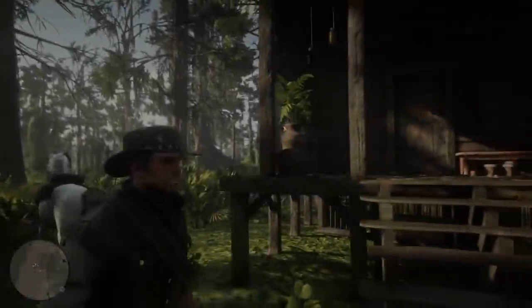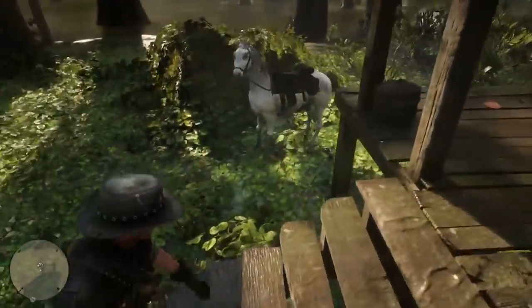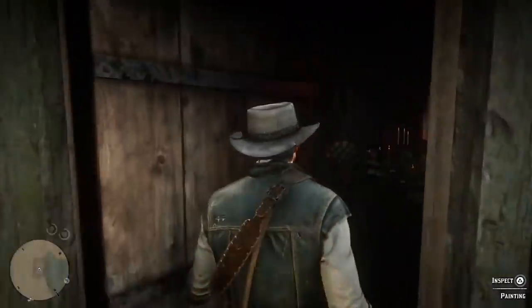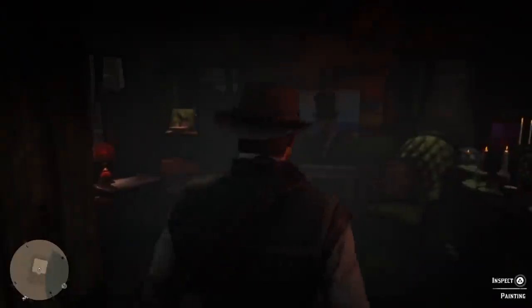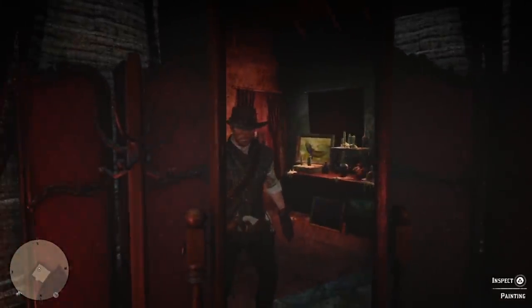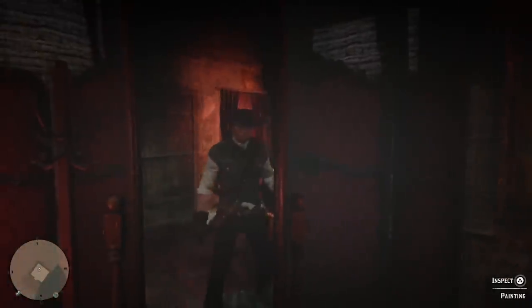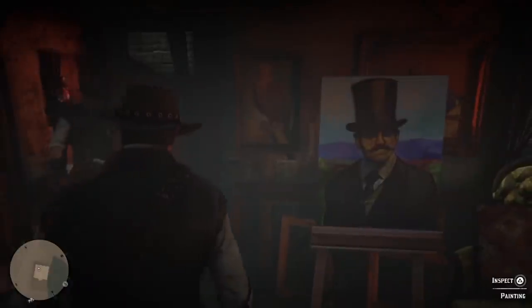In Red Dead Redemption 2, the player can find a seemingly abandoned shack near the Kamassa River that appears to have ties with the Strange Man. In the center of the shack, a portrait slowly becomes more and more detailed and completed upon multiple visits. Upon the last visit, the painting is complete and clearly a portrait of the Strange Man. In the mirror you can see the Strange Man standing behind you, but as soon as you turn around he disappears. The shack also hints the Strange Man has something to do with the curse afflicting Armadillo.